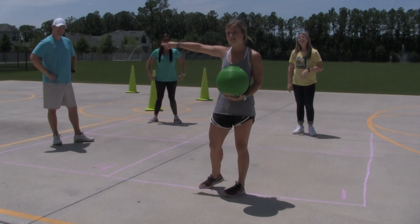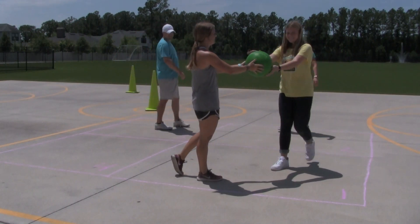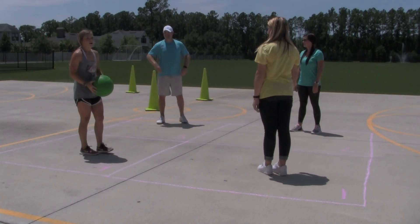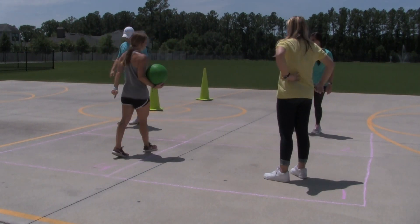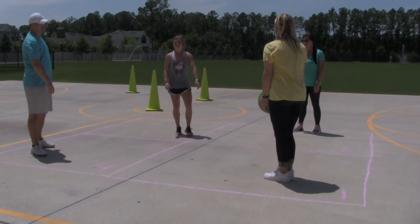So what's going to happen is everybody's going to rotate. King is going to become Ace. I'm going to become Jack, and now she gets to start with it again. Coach Smith didn't let the ball bounce in his square, so he's out. Now he's going to be Jack. I'm going to give the ball back to Faith because she's the Ace, and we're going to start again.